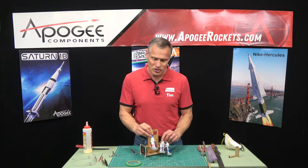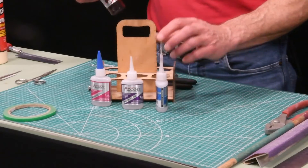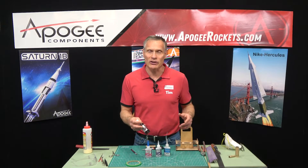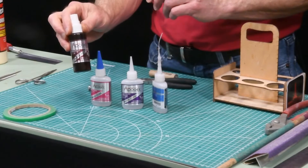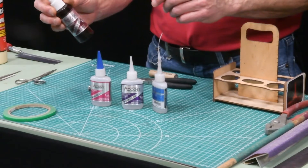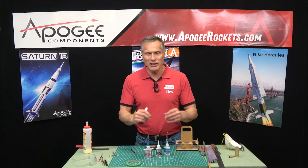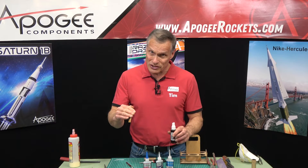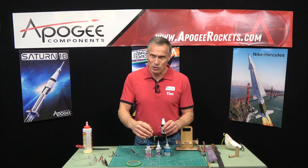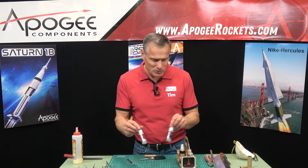Along with super glue is an accelerator. Super glue dries fast, but sometimes it's not fast enough, so you can accelerate the cure with InstaSet — it goes by different names. It's basically an aerosol pump: you put it on there and it accelerates the chemical reaction, hardening the surface almost instantly. The glue underneath where it doesn't hit takes a little longer to cure, but at least the surface will be set. Those are the different types of super glue you'll probably use in skill level 2.